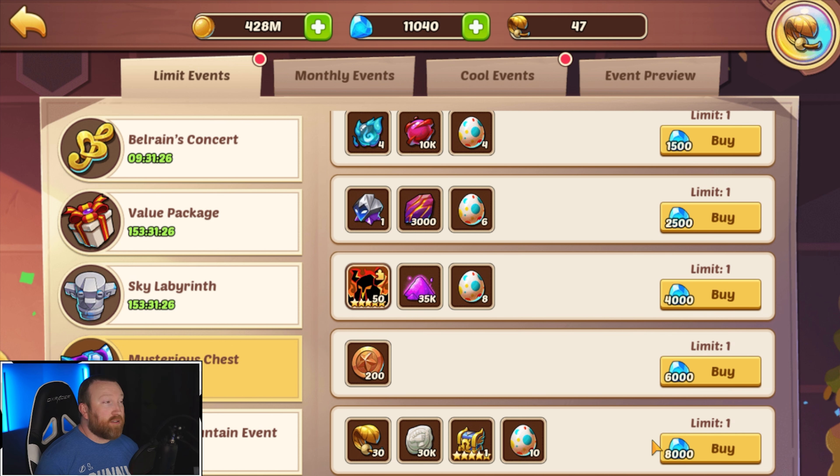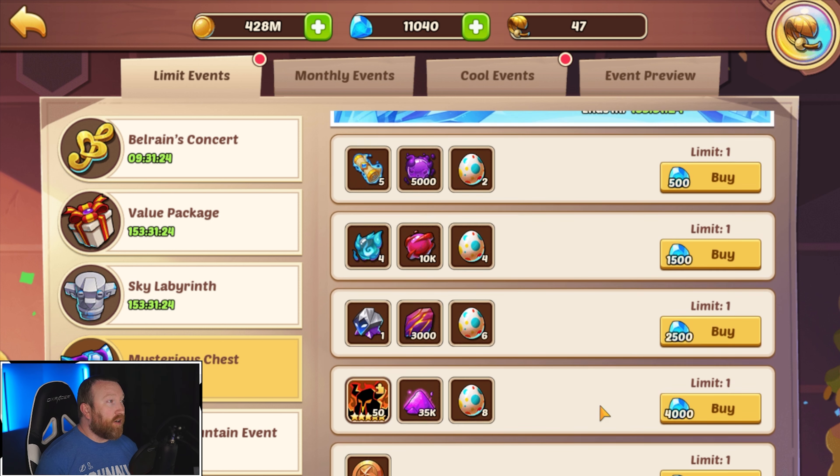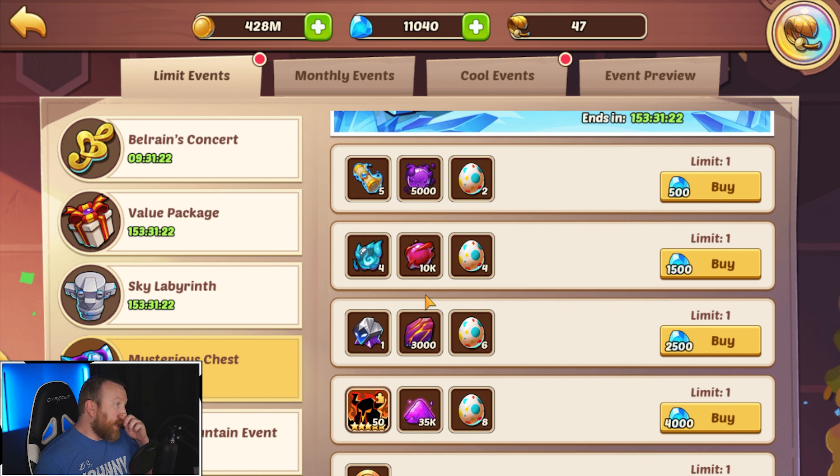Now the 8000 gem purchase is a perfect, perfect buy — that's why this 1000 gems is coming in huge. And then also you can get additional eggs down here. I'd probably start with the upper two: the scrolls and the profit orbs.